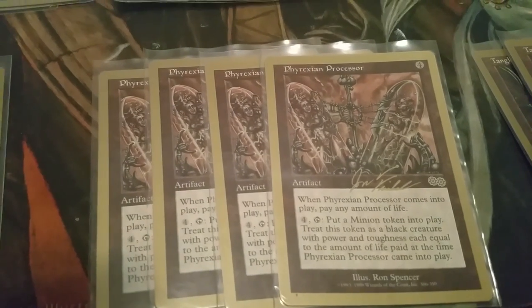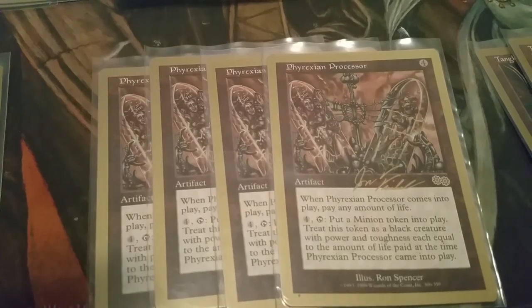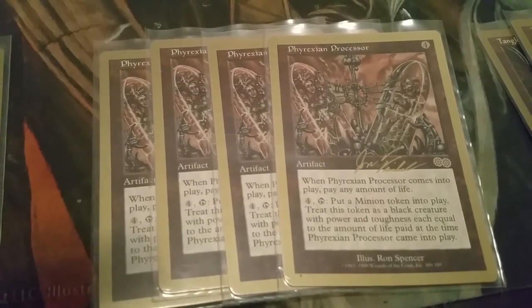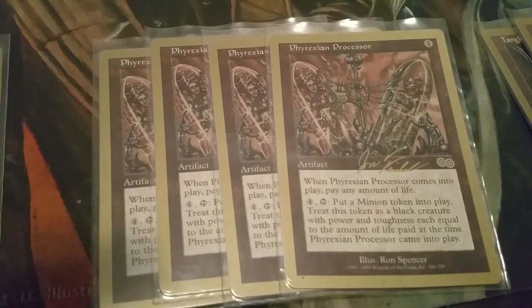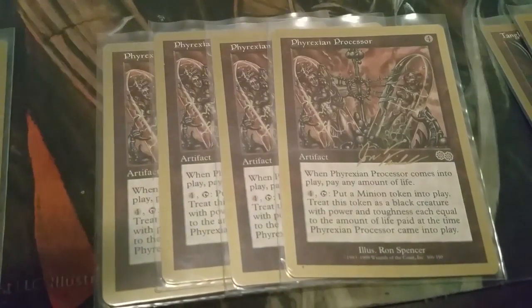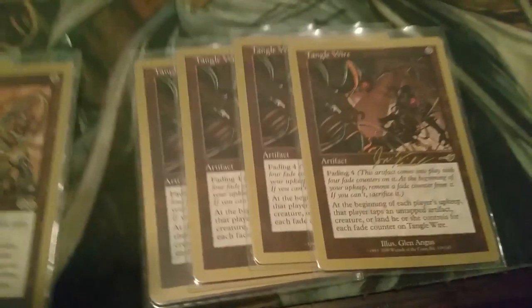Phyrexian Processor is a four-of in the deck and actually one of the best cards in it. It has a lot of synergy with Crumbling Sanctuary, which I'll get to in a moment.